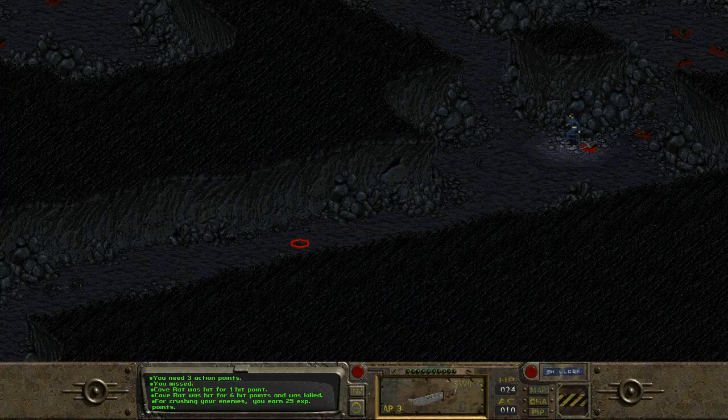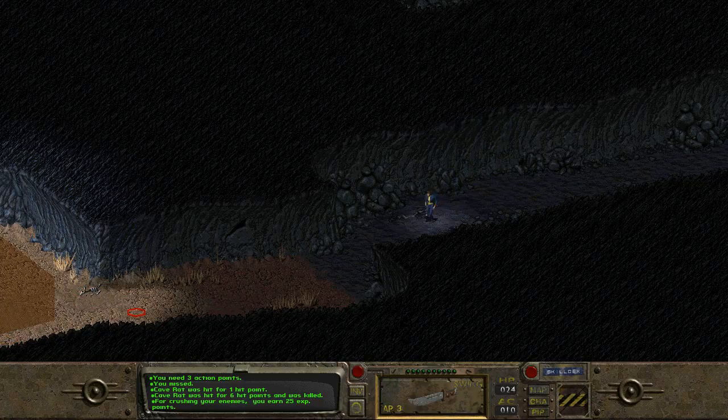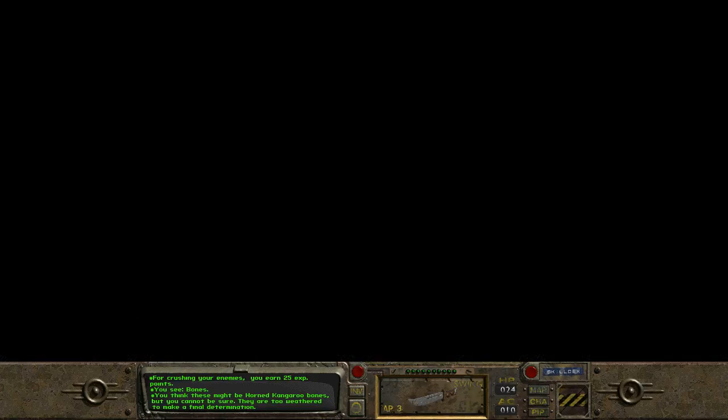So let's head over to Vault 15. You see bones — you think this might be horned kangaroo bones, you cannot be sure. There's two weathered ones. A horned kangaroo in somewhere like California? Nevada? Yeah, right. So the vault is to their right. This is how you would walk. Going over mountains is slow. Okay, we got a random encounter.